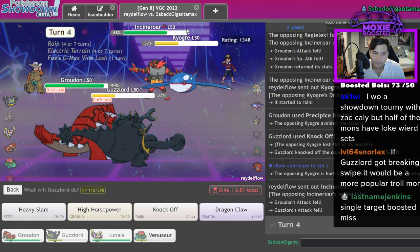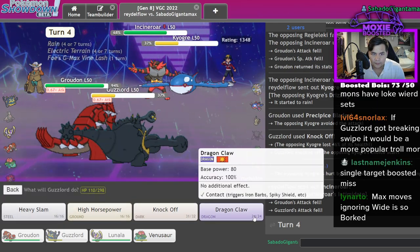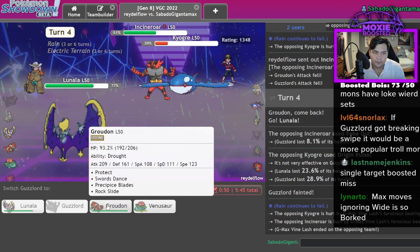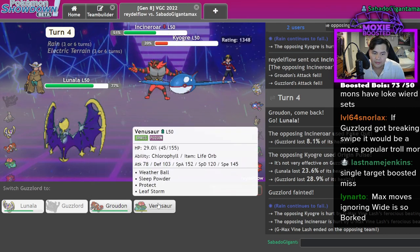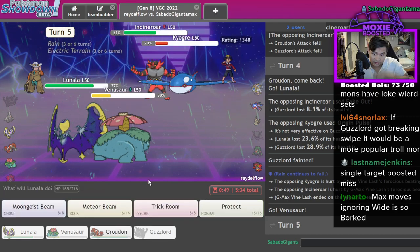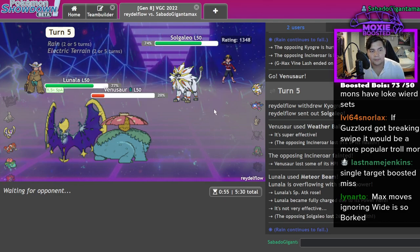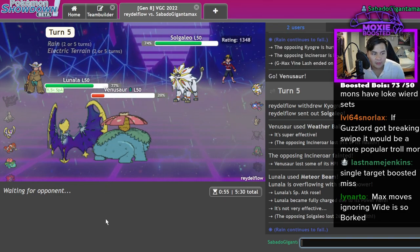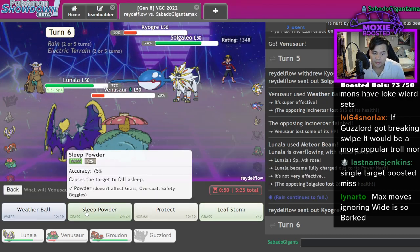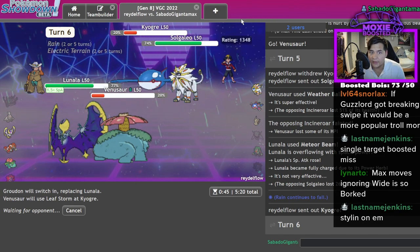It's Scarf Kyogre, so it does not protect. There's the Incineroar. I literally just win with Lunala and Groudon here. I can't sac Venusaur because Venusaur is gonna win me the game in the end. I'll go for the Dragon Claw - why not. I go Incineroar here. I can go for the Moongeist Beam. Actually I'll make a really nasty prediction and just Weather Ball. Nastiest prediction of my life. We know for a fact that Kyogre doesn't have Protect. I can Leaf Storm it here but I'm a little scared I'm gonna miss. Then I win with Lunala Groudon because they don't have a way to beat that with Solgaleo.